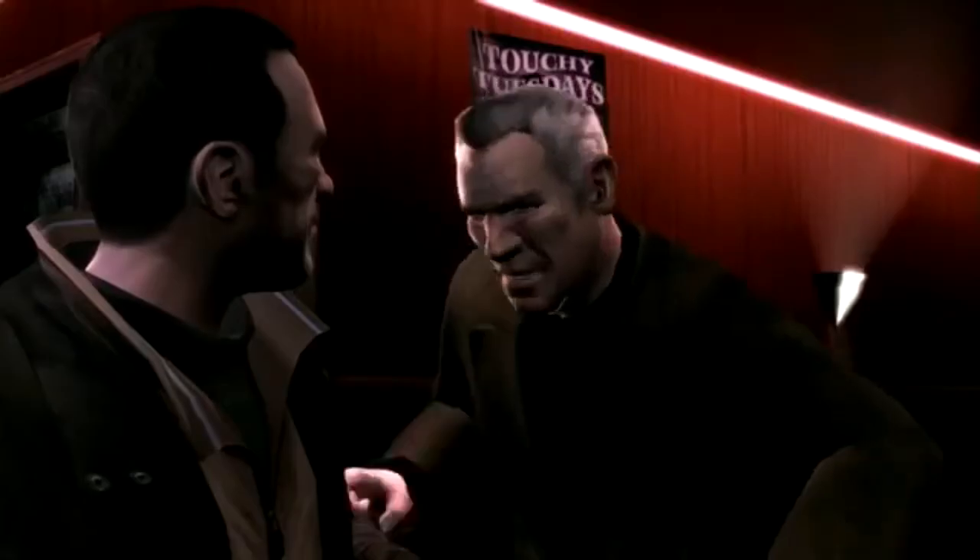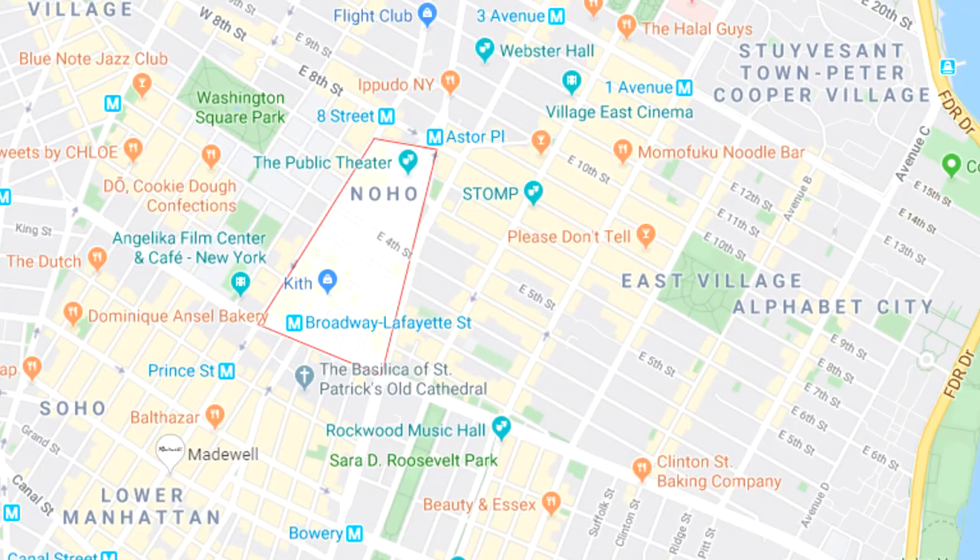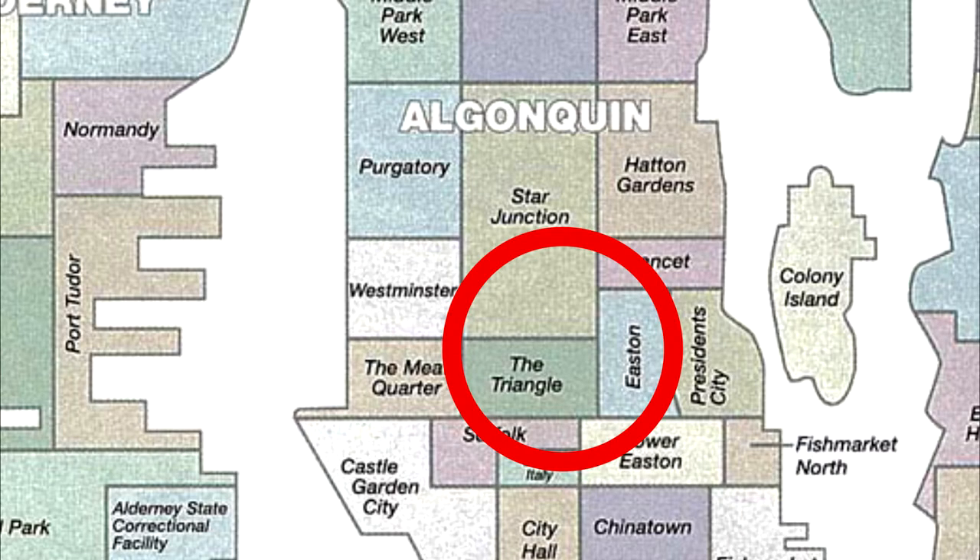Lastly, Norfolk is almost certainly based on NoHo. This is widely regarded to be fact because the in-game equivalent to SoHo is called Suffolk. Being based on NoHo, it would have most likely been in between the Triangle and Easton.